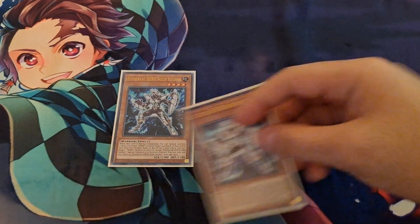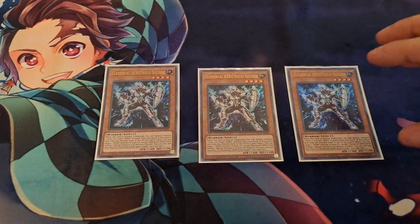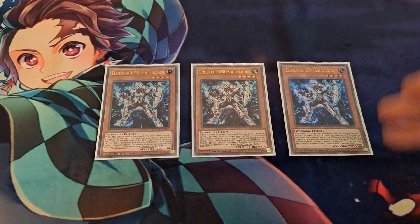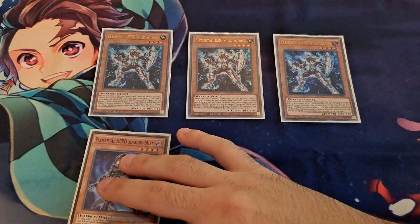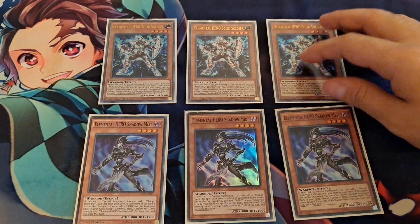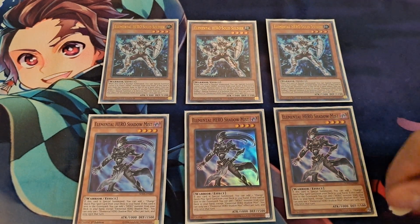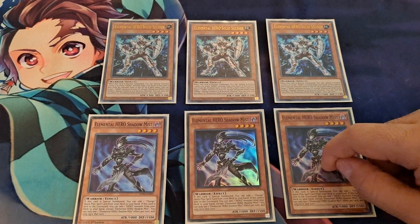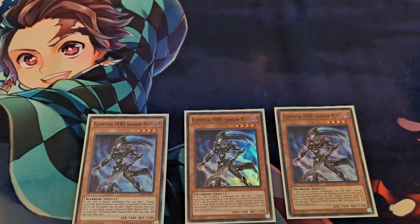For some other heroes, I have Elemental Hero Solid Soldier — I'm running three copies because he is an incredible extender. If you're able to get two Warriors onto the field, you have Isolde. Isolde is critical towards getting your plays going because it allows you to get into Elemental Hero Shadow Mist. I'm playing a number of equip spells that you can send to the grave to special summon Shadow Mist directly from the deck, which is incredibly powerful because on special summon, Shadow Mist is able to search Mask Change, which gets you into Dark Law.